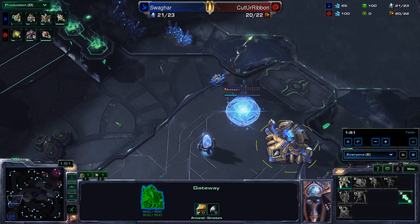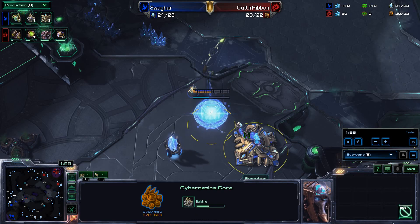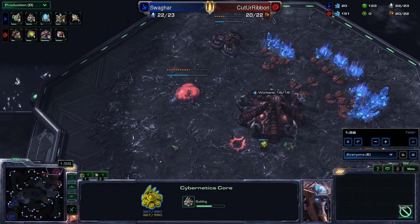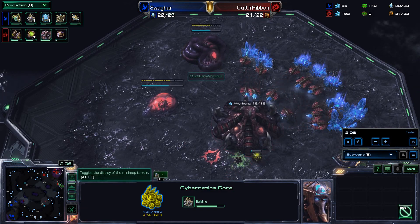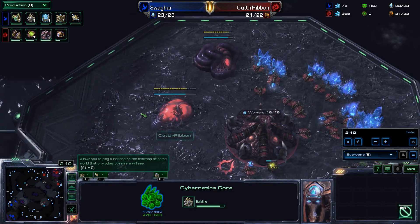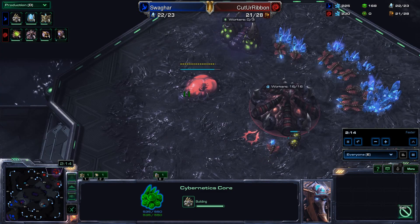Swagharr either needs to find a way to out-macro this or punish it — those are his options right now. Cybernetics Core is just now completing. Maybe a big adept attack in a couple of minutes might be enough to slow down Cut Your Ribbon. He wasn't so crazy as to go three hatch into extractor and then pool — he did go pool first, so he will have some defense with Queens in a minute.